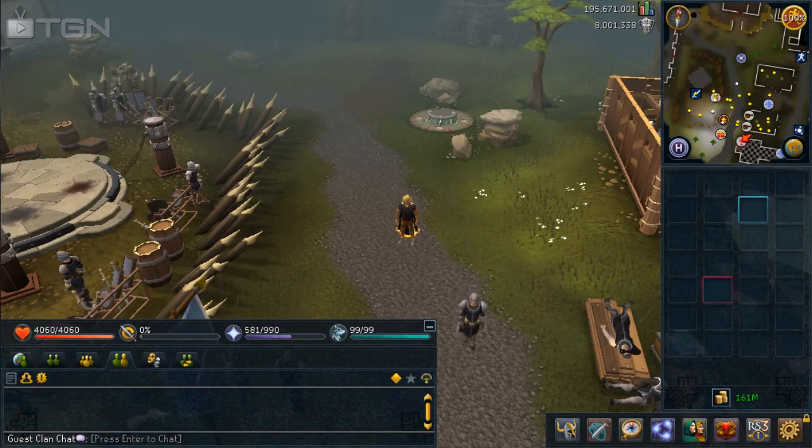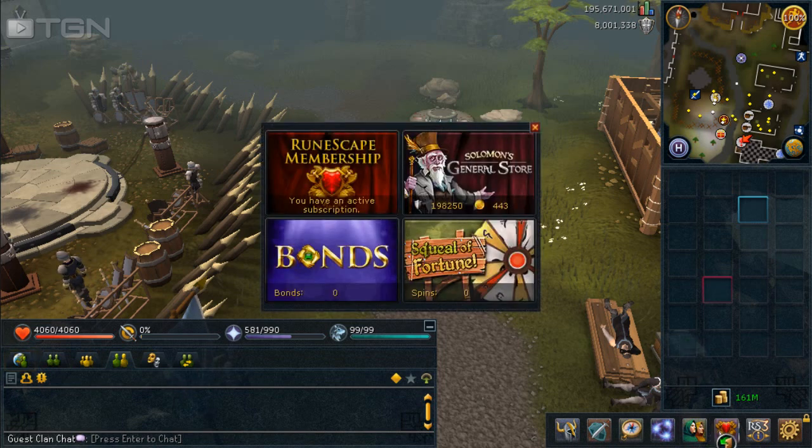Hey guys, Josh here and welcome to another video where I pretty much just show you a free Solomon's General Store item. This one is the Gnome Air Teleport, so we'll get straight into it as usual.